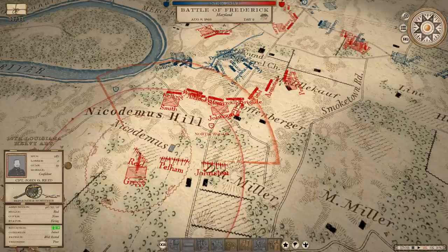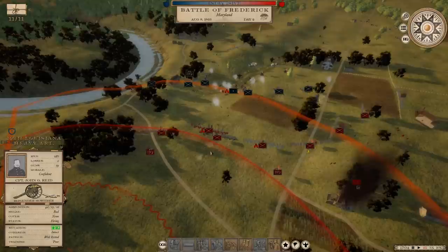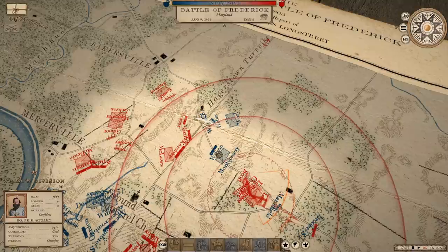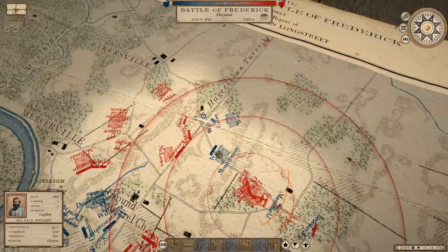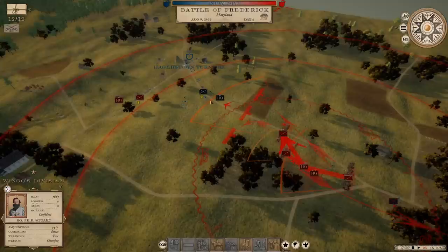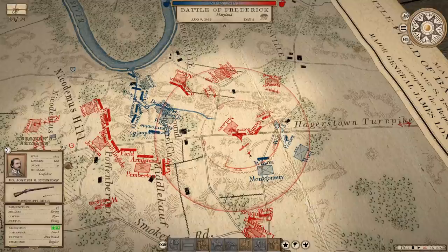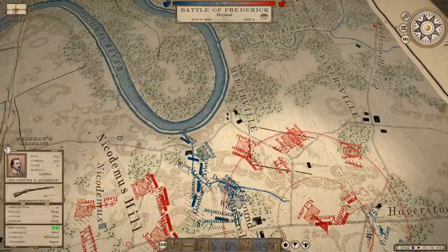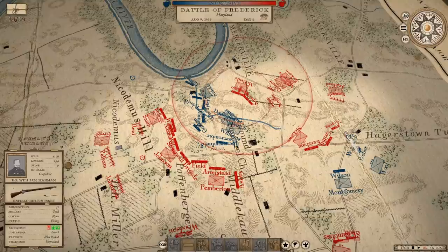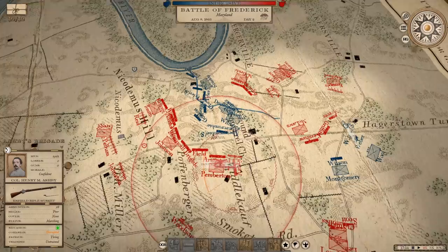We've got our 12th Louisiana Heavy Artillery with these 24-pounder howitzers — I'd like to get them up closer to the line if I could. He's almost out of range. Five o'clock in the afternoon, getting low on time here. Jeb Stuart — take your whole division and hit Wilson. He's the only brigade left over here. Stop pursuing those guys — let them go. Union's putting up a stiffer resistance than I was expecting.